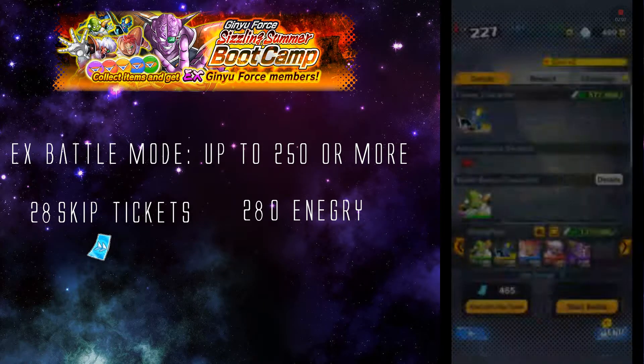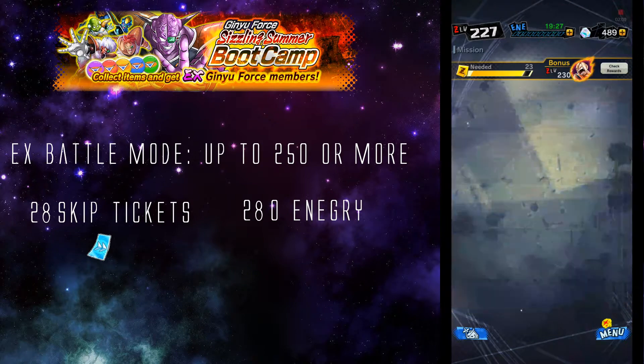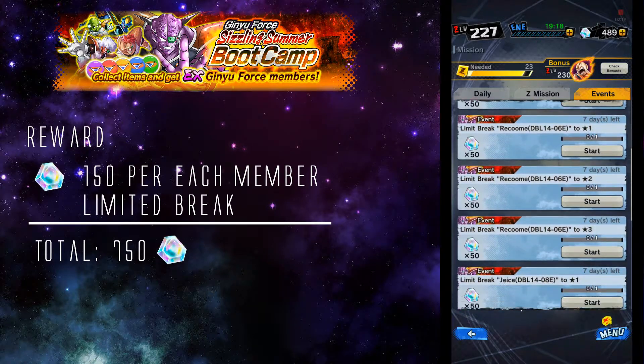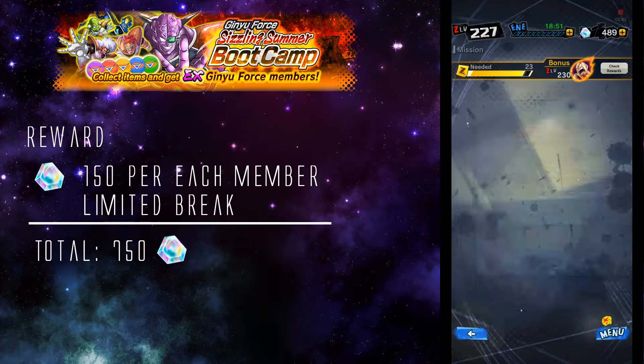Now you may be wondering, is it worth it? Well, if you go over to the missions board and go to the events page, their missions give you about 50 crystals per each member, equaling up to 150 for each limit break, 3 times — a total of 750 crystals. For someone like me who is close to 1000 right now, this is really useful when the next banner drops for the duel on Namek once the step up has finished. But if you're able to get the step up done in 3 more hours, then by all means go ahead. This is a quick way to get more crystals if you are still struggling to get crystals.